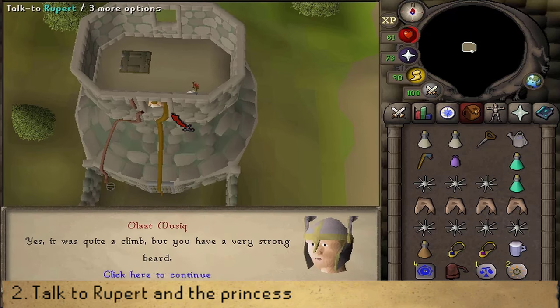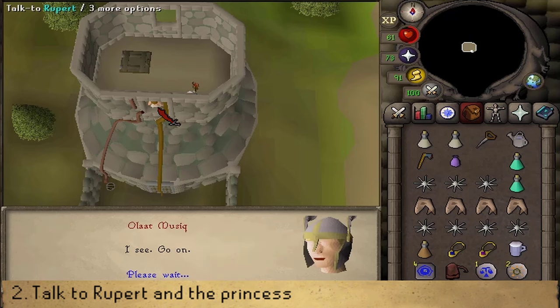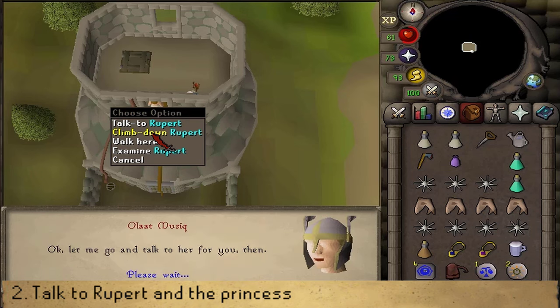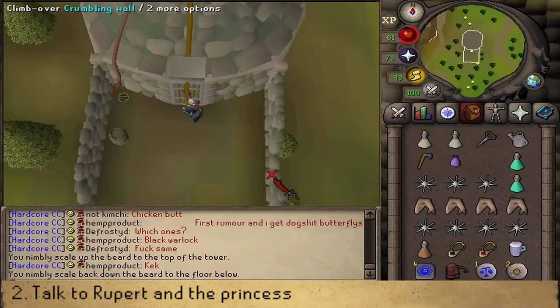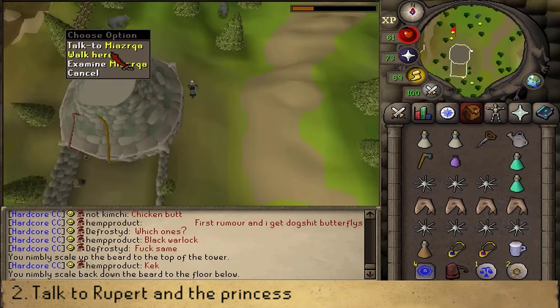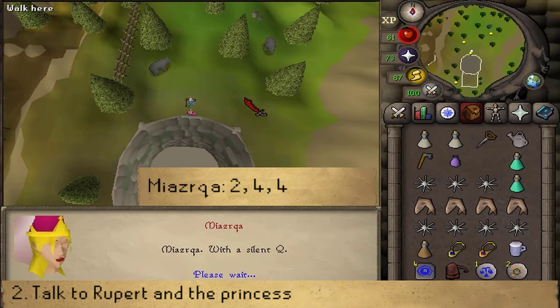Click on the door to climb his beard up into the tower. Talk to Rupert, then after the conversation right-click on Rupert and climb down, as we will need to talk to the princess about releasing Rupert. Return over the crumbling wall and go north to the entrance of the tower. Talk to Mirzg and select option 2, 4, 4.